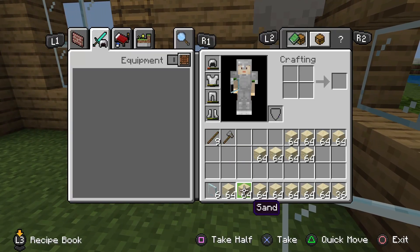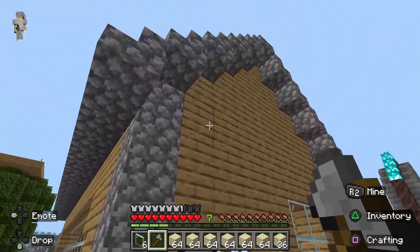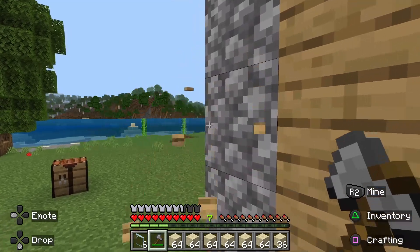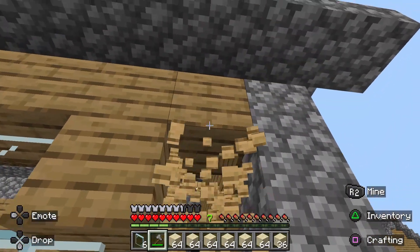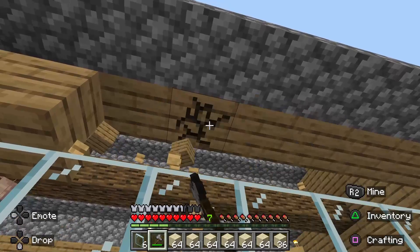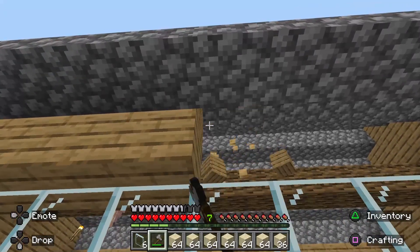We'll come back for more axes if we need them. We're going to turn his entire house into sand — not sandstone, just sand. I'm not going to bother with the cobblestone, just build everything in place of the wood with sand. I'm going to take down every single block I can find that's not wood, except maybe the middle section, and completely replace his house with sand.